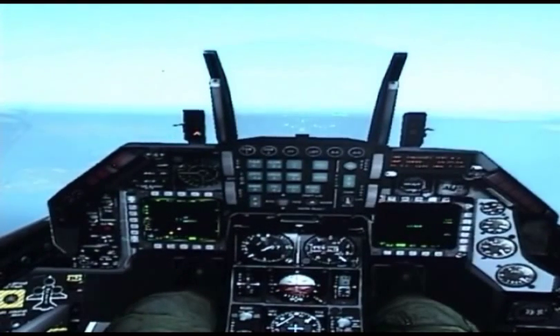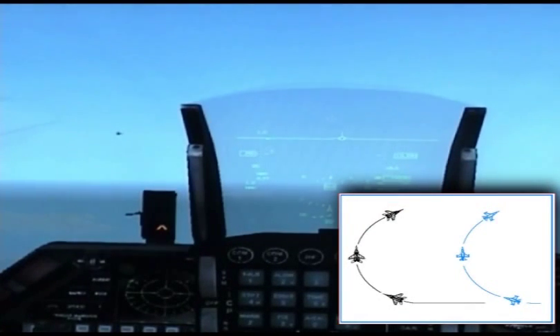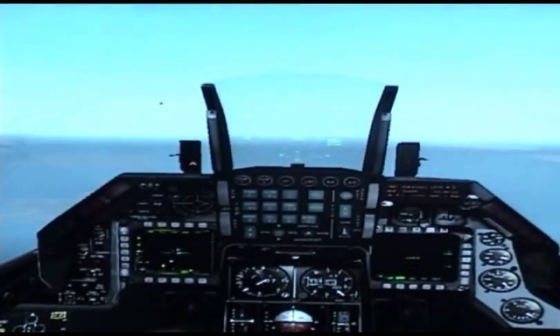We're going to try to defeat this bandit. He's performing a changing angular relationship towards you, coming from left to right. If you turn right into the bandit and start turning with him, you'll end up in front of him. So what you should do is keep your plane straight and hold your corner speed — 330 to 440 knots — and let the bandit disappear off your three o'clock.